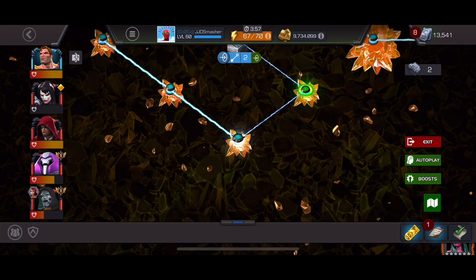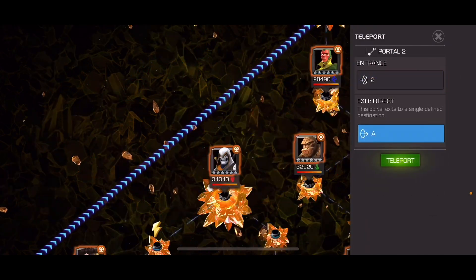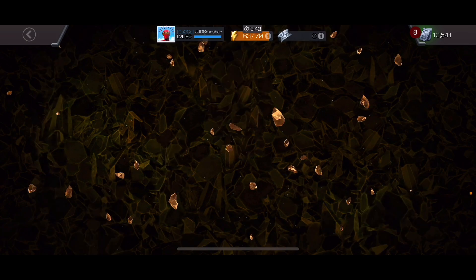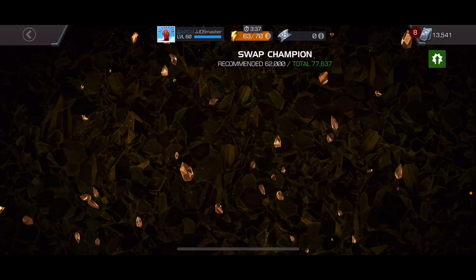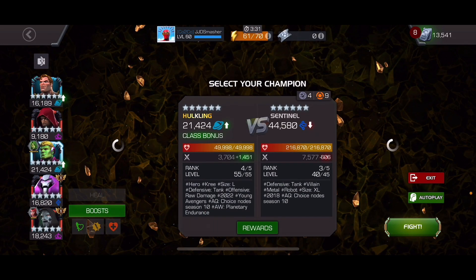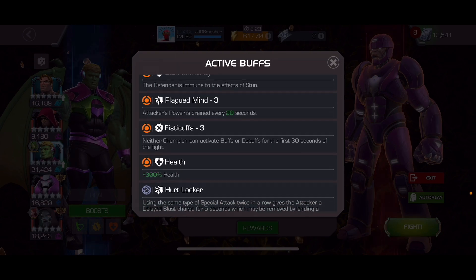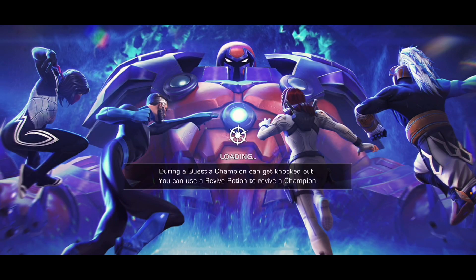Like I said, I used Magneto on my initial clear, but it wasn't the easiest of fights. I'm gonna use a Cosmic this time, so I brought Hyperion. I'm also gonna bring Hulkling, because this guy's Stun Immune. There are a lot of nodes on this guy: Stun Immune, Power Drained every 20 seconds, and no buffs or debuffs in the first 30 seconds. Let's start with Hyperion and see how it goes.